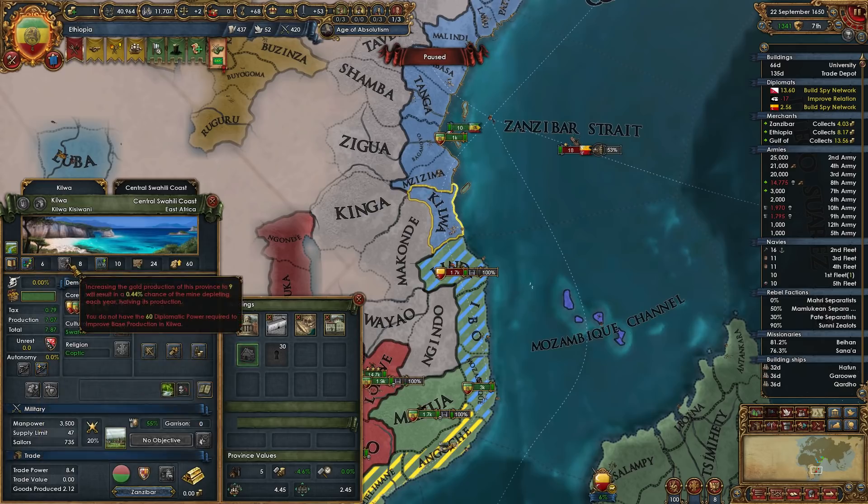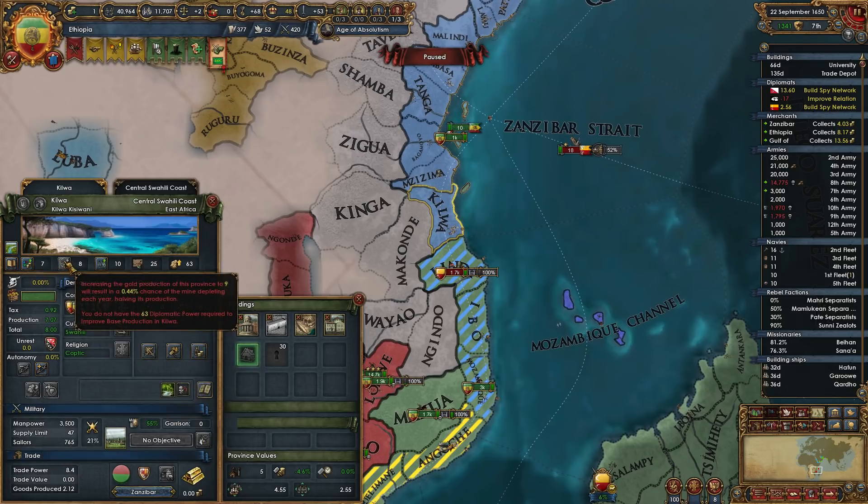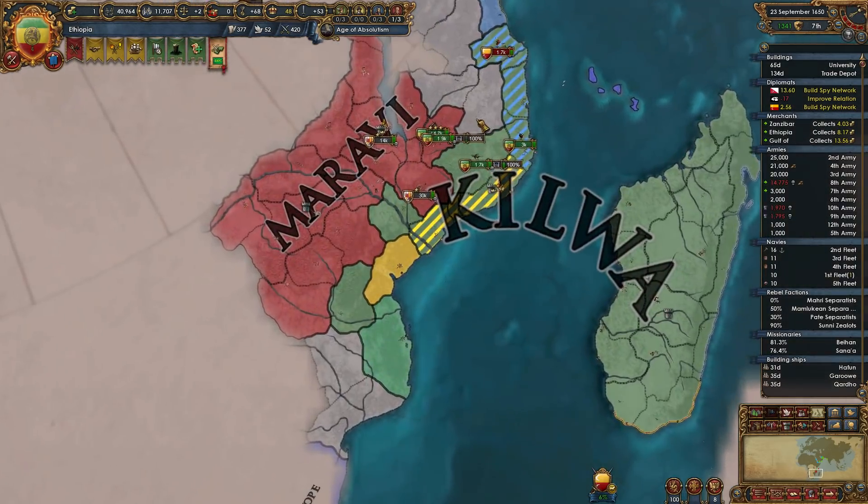I was looking at Kilwell a little bit more and the sweet spot for gold production is about 10 development. I think I'm willing to spend another 120 admin to get this development up. So as we get more dip, we're gonna sink points into that.